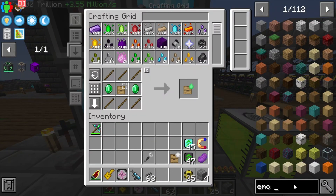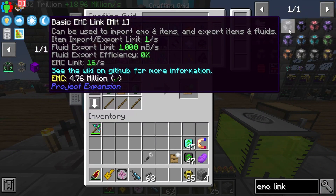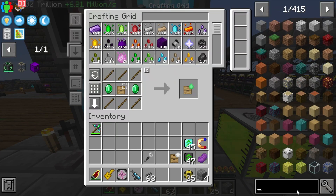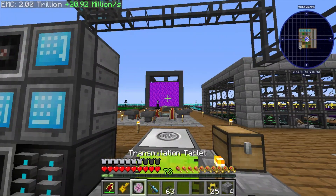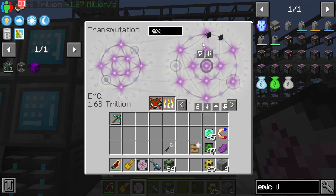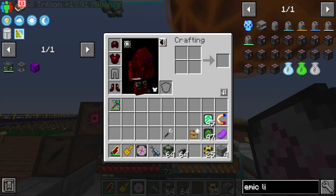I have an idea — what if we use EMC links in some capacity? I don't know if we have the personal EMC links anymore; it doesn't look like they're a thing unfortunately, which is kind of a bummer. But we can use EMC links — let me grab an EMC link MK10. I can grab a stack of these no problem at all.